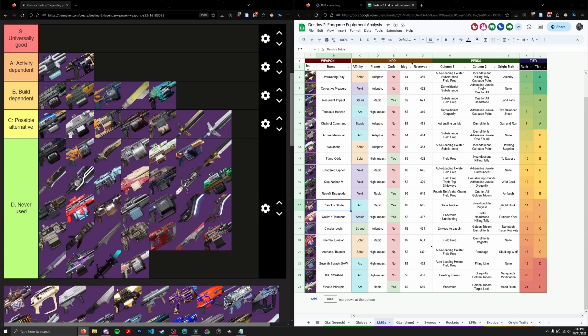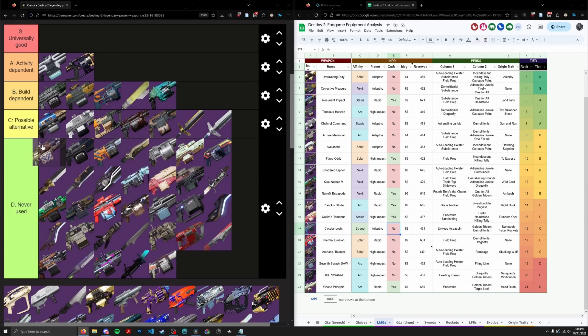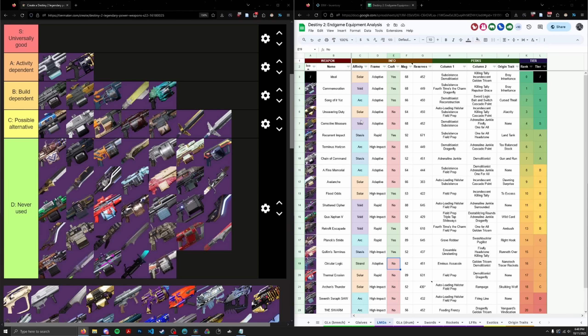Plank Stride — a lot of you said I should have given it credit for being a melee-centric machine gun, which doesn't really exist in this game. I gave it its flowers and moved it up a tier, giving it some points. But it's still not going above D tier. There's no reason to ever use this when S tier machine guns exist. I wouldn't even consider it a possible alternative — it's just worse in many ways compared to the machine guns that come above it.